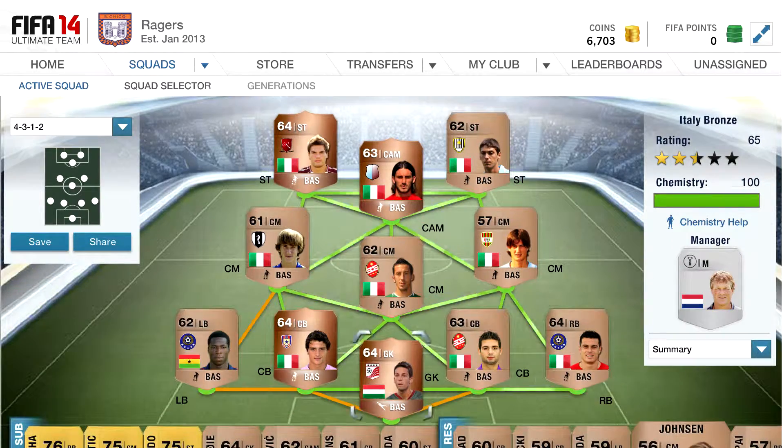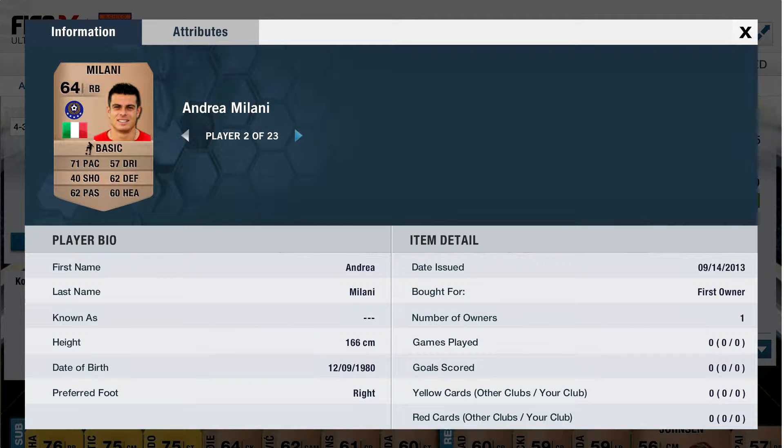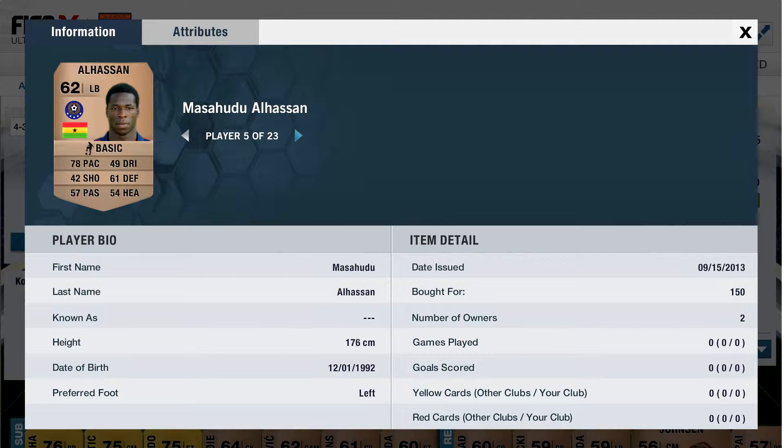We'll take a look at the squad now. These are all bronzes, a few shinies here and there. Starting with the goalkeeper Kovacic — you can pause to check out his stats. At right back we've got Milani, centre-back Aquilanti and Pressure, left-back Elhassen.